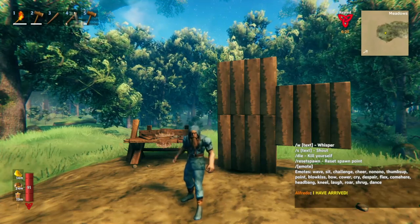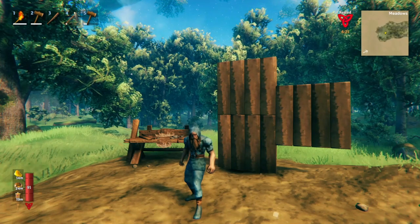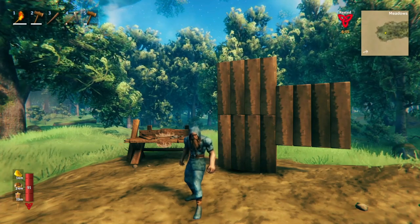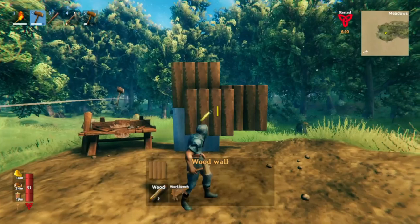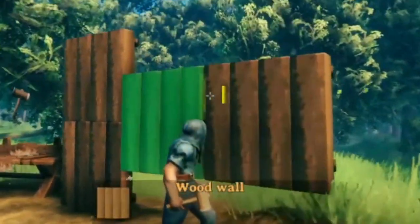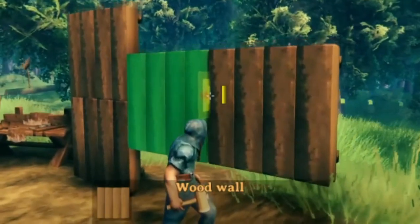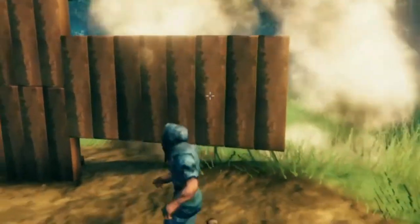Hello everybody! Welcome to another Valheim video. Today I'm going to teach you all about snap points in Valheim. First we'll look at what they are and then we'll look at how they're useful, because you can actually make your own snap points. A snap point is something that makes building much, much easier. You see how here it pops into place, and even if I look at different areas on the object, the wall still stays in the same spot. That is a snap point.